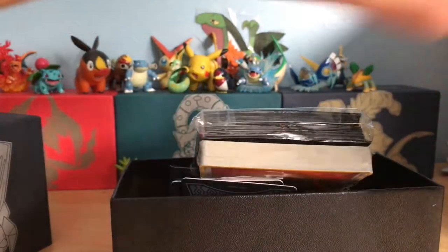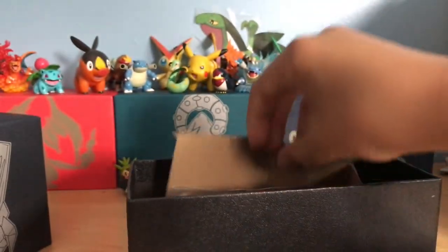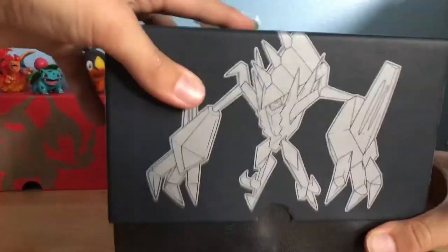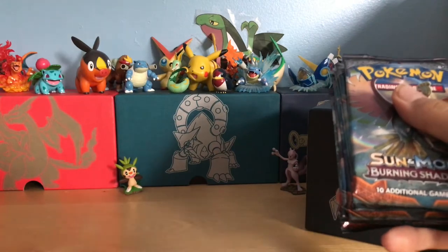Alright, let's put the trash aside. So we have our packs, our energies, our sleeves, our code card — that will be going in a giveaway so I can't give you guys that — four dividers, another little insert, we got the dice, we got the GX marker, and the poison and burn markers. And the packs. We have energies; I am planning on using these sleeves if we pull anything, just to bring out the Burning Shadows feel.